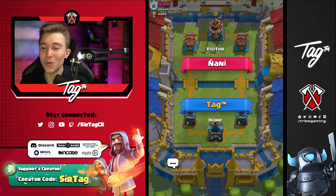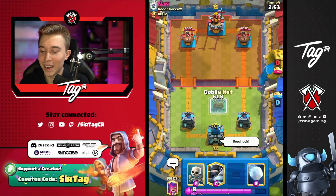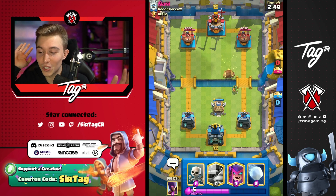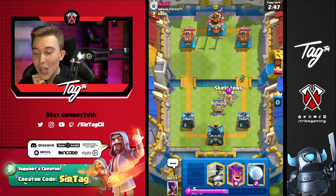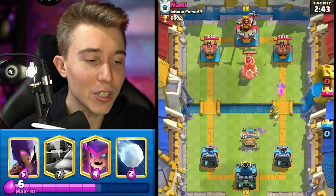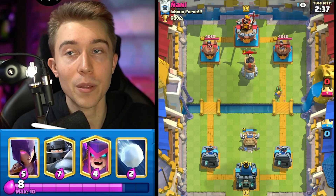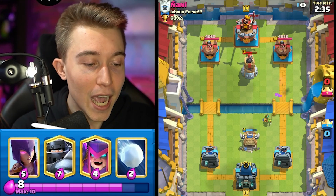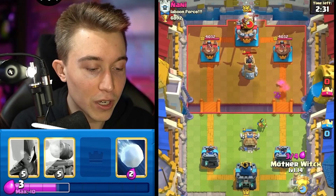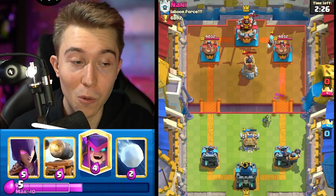Jumping into this one against Nani — what is going down? I'm going to go for a goblin hut. I have no clue what our opponent's got so I just want to play safe rather than sorry. If you get too overzealous and spam too many cards, you can feel the ramifications way too fast. Spear goblins are coming through, baiting out a bomb tower — that's extraordinarily good for me because if you slow roll a mega knight in the back and they don't have a building, a lot of times you're going to get massive value.